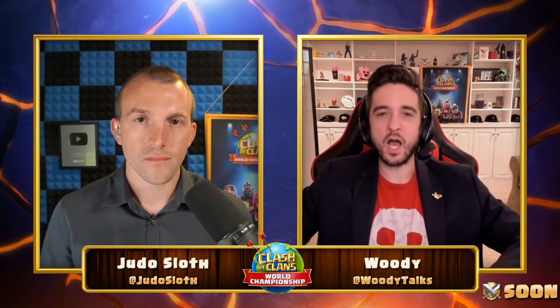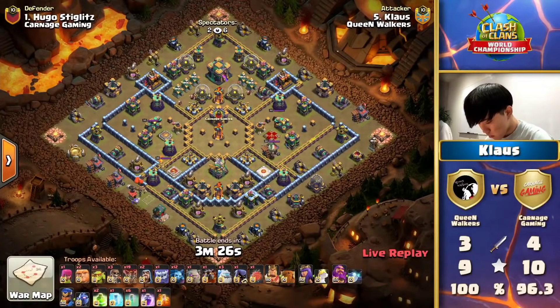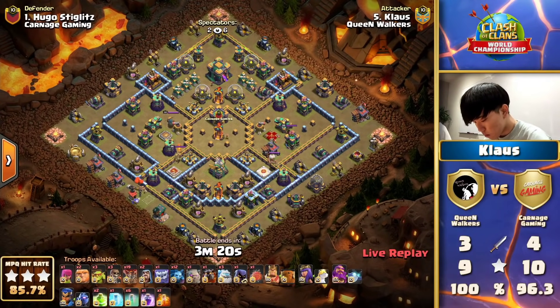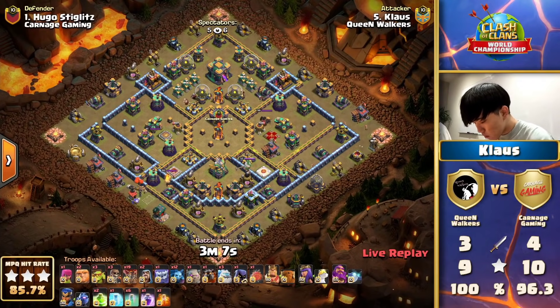The scatter shot stood, and that is just going to be the end of any mass hybrid raid. Well done to Anonymous — but Carnage Gaming with their second miss are giving Queen Walkers the awful opportunity. The last big attack from Klaus is going to end it right here and now — the triple from him will put them at 12 stars out of those four attacks and virtually uncatchable by Carnage Gaming.